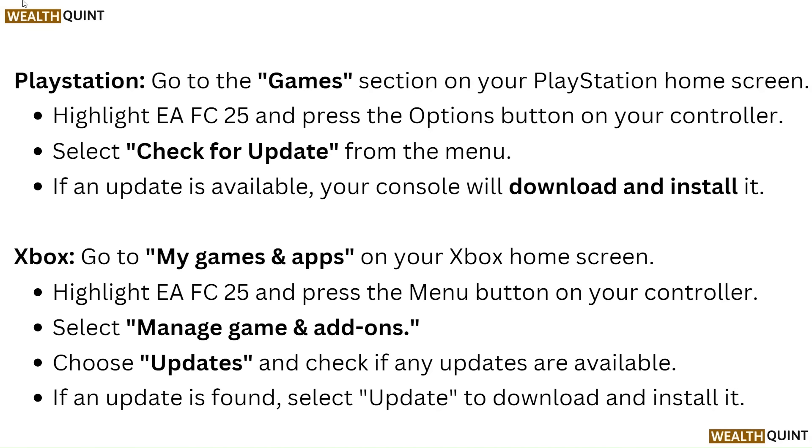For PlayStation, go to the Games section on your home screen, highlight EA FC 25 and press the Options button on your controller, then select Check for Update. If an update is available, your console will download and install it. For Xbox, go to My Games and Apps, highlight EA FC 25 and press the menu button, select Manage Game and Add-ons, choose Updates, and if an update is found, select Update to download and install it.